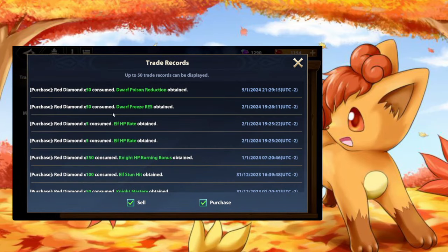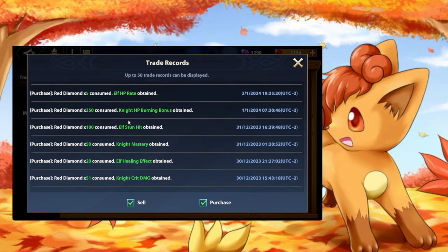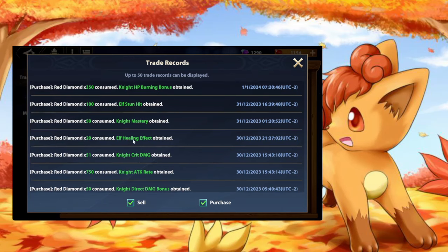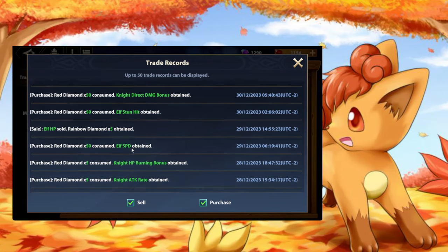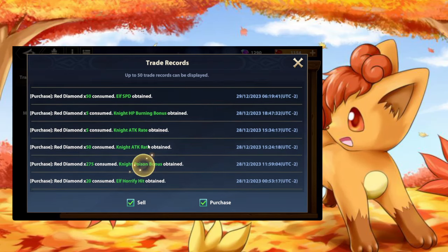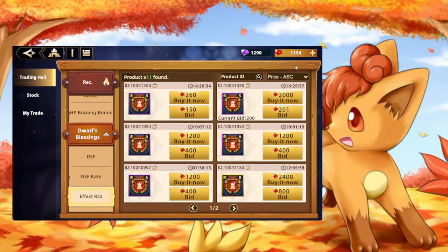For example, I got a freeze resistance Mythic A rank for 50. These were Epic or Epic A rank or S rank epics that I bought. This was a Mythic A rank that I bought, this was a Legend A rank. I've gotten Mythic A rank Speed, Mythic A rank attack rate. The fact that I can snipe people who are alt farming is crazy. This is a broken part of the content.